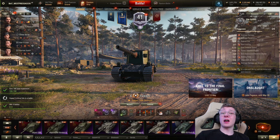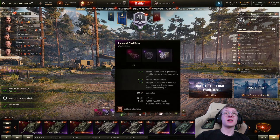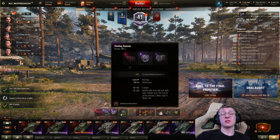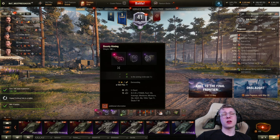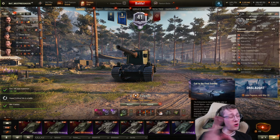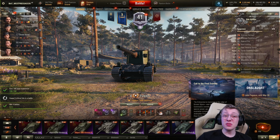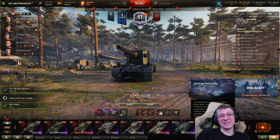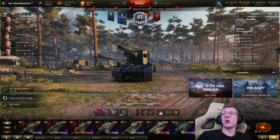And if you don't believe me, today I have kitted out this vehicle for only accuracy. We are running Improved Rotation Mechanism to get 17.5% better dispersion on move. We are running Vents to get better base dispersion and aiming time. And we are running Bounty Aiming to get better aiming circle size. With all this equipped, we have 0.32 dispersion. 0.32 on a tank that does 1,100 damage — what? How does that make any sense?